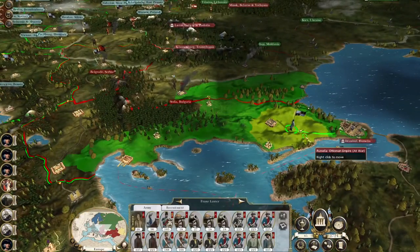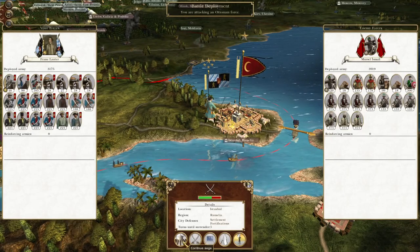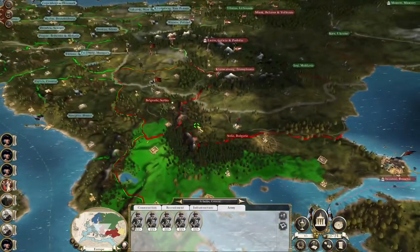There's nothing in Sofia. Let's put Istanbul under siege — good, because again we're running out of cash, so it's good just to bottle them up for a bit.